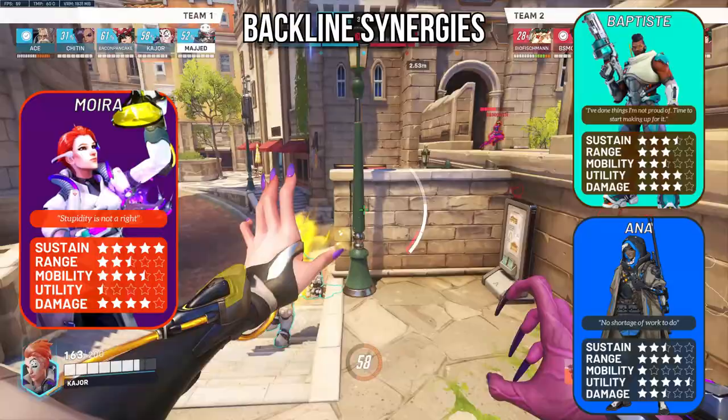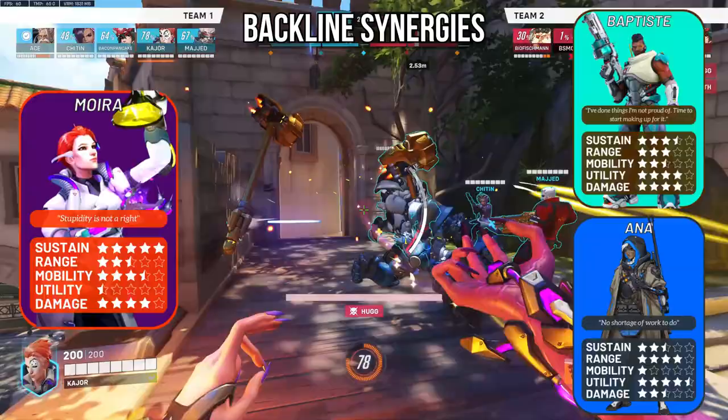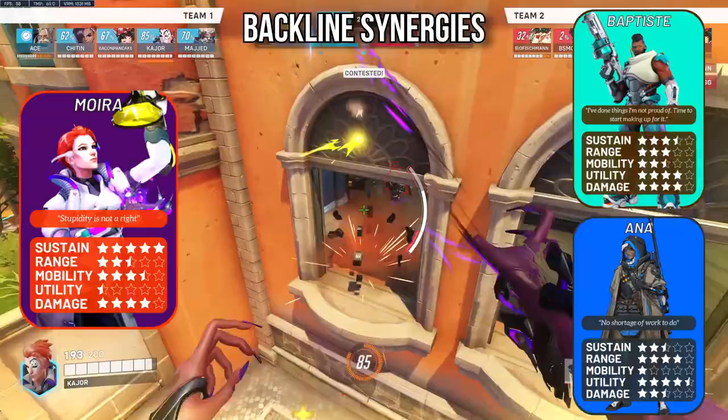Moira-Bap or Moira-Ana: grouped together since they serve a similar purpose. This backline can overcompensate for healing whilst lacking some utility, which is why you typically see Ana-Lucio, Bap-Lucio, or Zen-Bap ran in place of Moira. However, Moira does provide that extra bit of sustain and 1v1 capability.